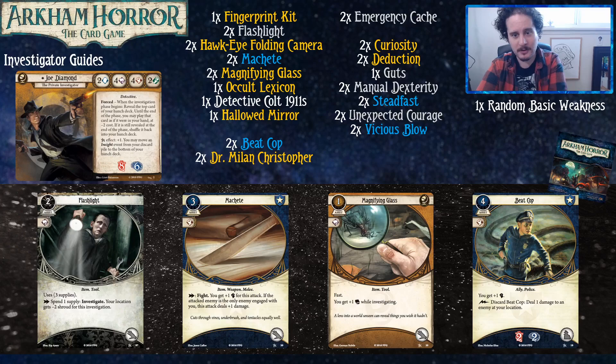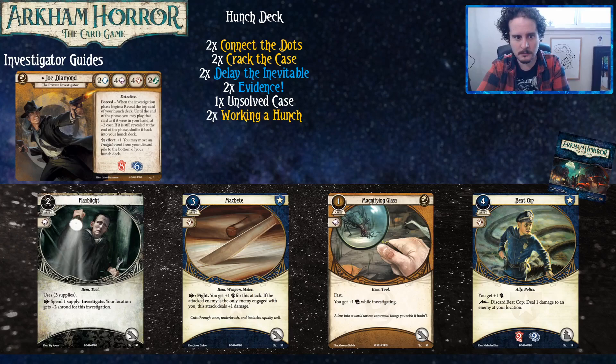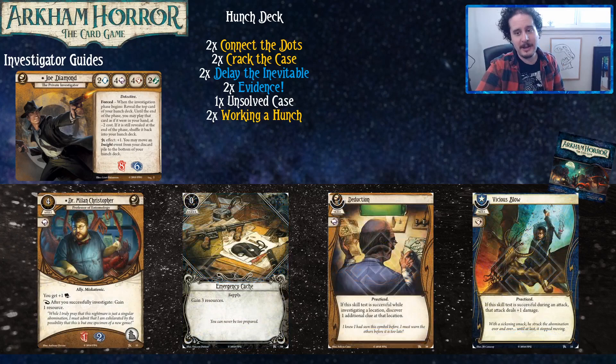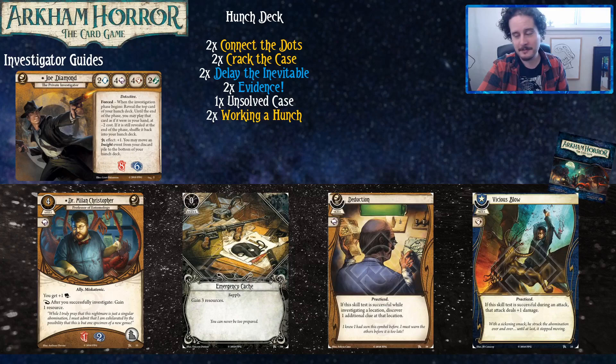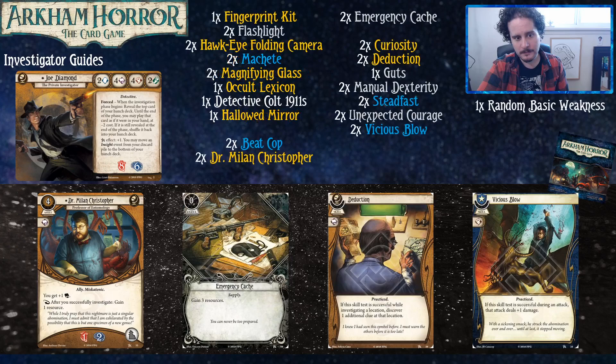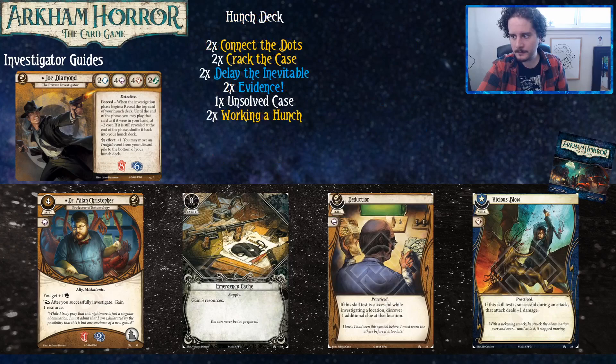The health soak isn't negligible either — there are treacheries that will hurt you for not making foot tests. Dr. Milan Christopher helps your book out, so you can easily get to six book and six fist while investigating and attacking with Joe Diamond. He also pays for himself really quickly because you're going to be investigating and discovering clues. You only have one ally slot, so Dr. Milan and Beat Cop are both powerful options, but you'll probably have to pick between them based on what's going on in the scenario and what your teammates have going on.